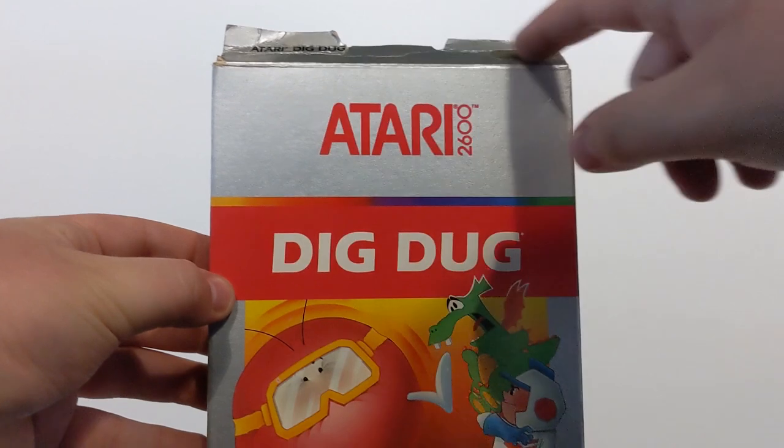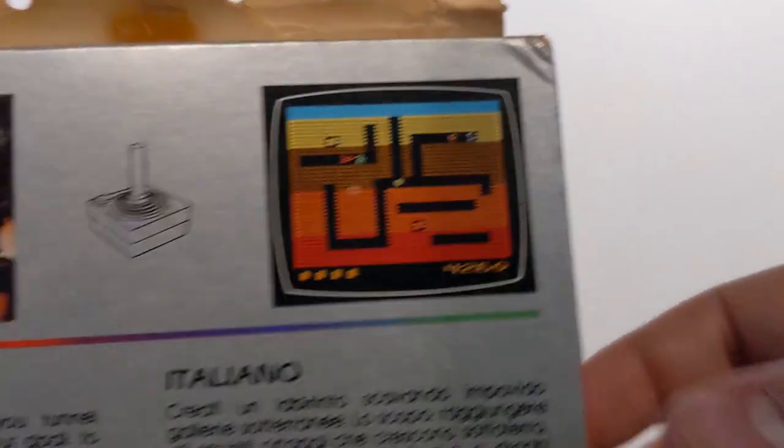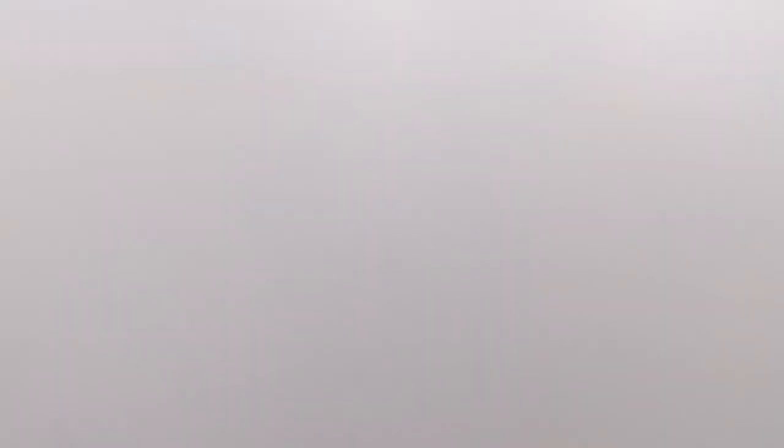And finally, in a slightly tatty box, we have Dig Dug. Dig Dug is a great, great game — a little bit ahead of its time personally. A lot of fun. You dig down into the dirt, there are little monsters flying around that try and kill you. If you've never played it, it's a really good one. So there you have it — those are all the Atari games we've had in that collection. A lot of nice stuff; the E.T. in particular appeals to me, boxed — it's not often you see a boxed one. Don't forget to like and subscribe, and we will see you again soon on the channel.